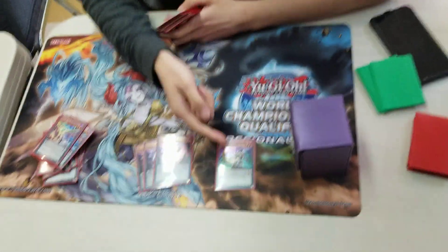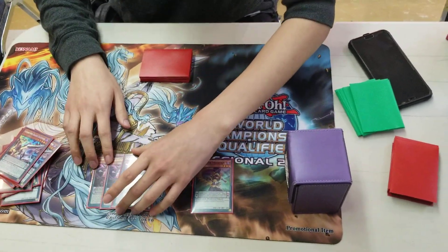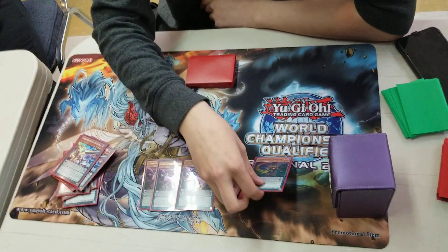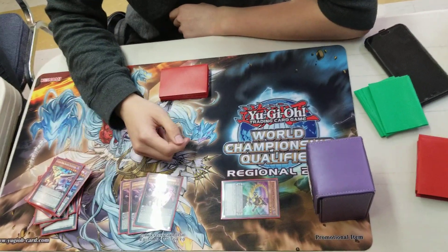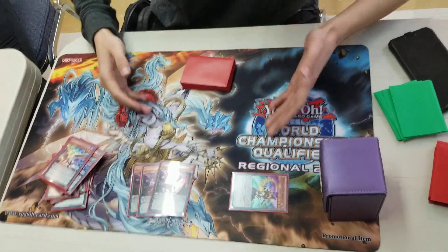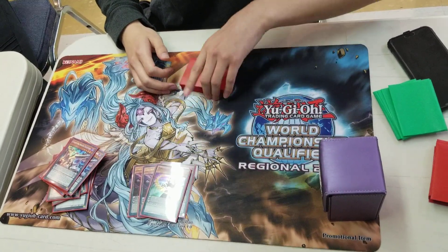Timegazer — this card won me a game. I played against another Salamangrate player. Basically, if they let you resolve Chronograph and you summon Timegazer, and they have Rage set, your scales are protected for the rest of the turn. The guy used Rage, targeted both my scales. On resolution, Timegazer effect — scales cannot be destroyed for the first time this turn. It's great. A lot of people don't know how to play against Pendulums because it's a terrible deck at this point.